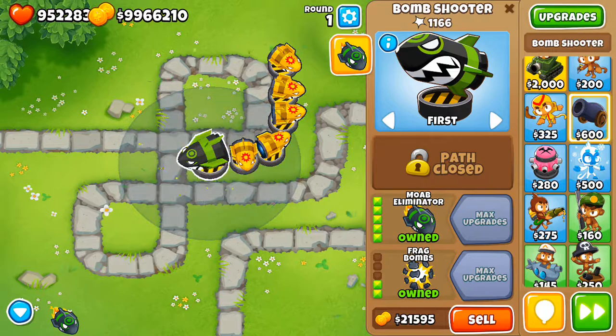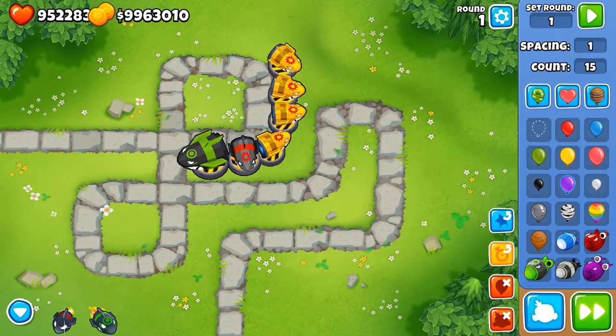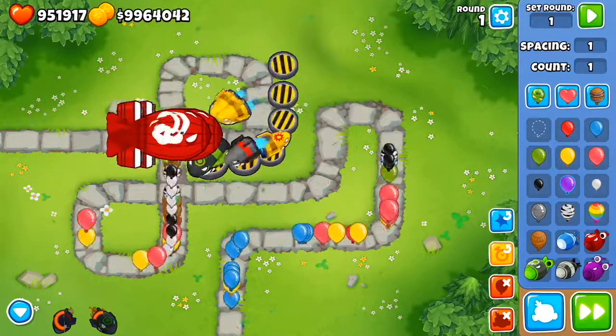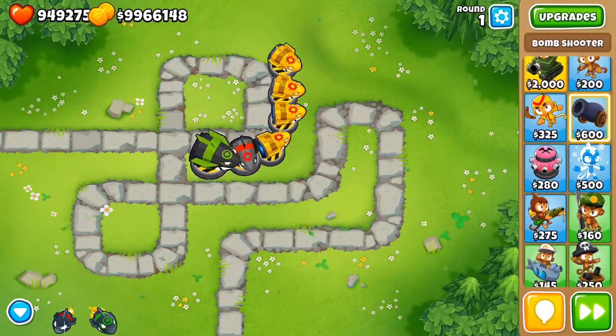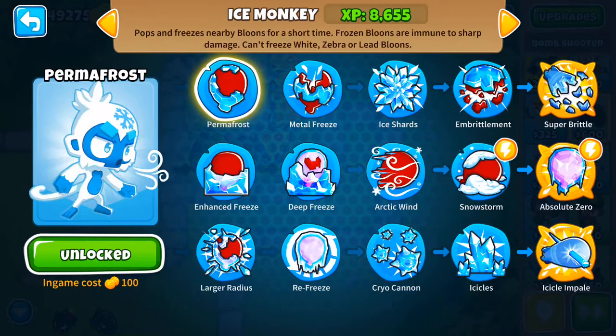Upgrading one to MOAB Eliminator and one to MOAB Assassin, then sending out a ZOMG, shows they do a lot of power together. The MOAB Eliminator has a ridiculous cooldown which is very effective. Targeting strong, it's even better. That's really all I have for the Bomb Shooter - it's a pretty good tower, with 140,000 XP at the top showing how often I use it.